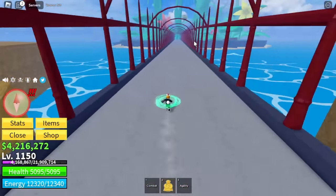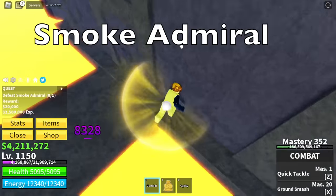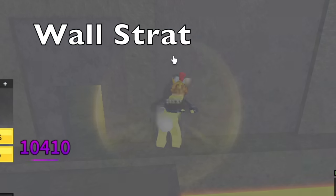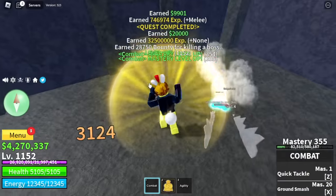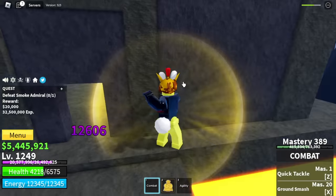Head to the hot and cold. Continue grinding — defeat Smoke Admiral. You can do Wall Strat here if you want to play Mobile Legends while grinding. You don't need to move. Use Auto Clicker if you want. You're going to do server hop until you reach level 1,250.